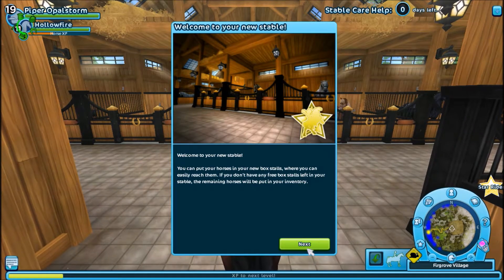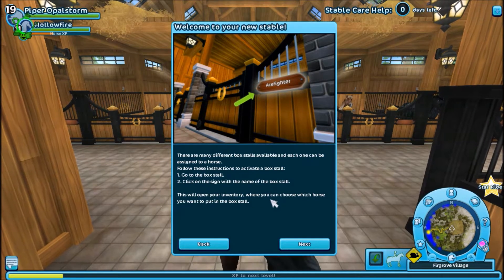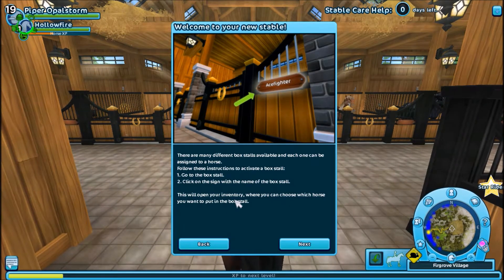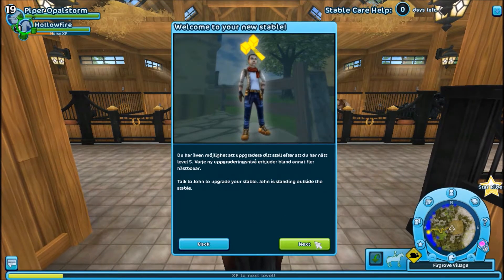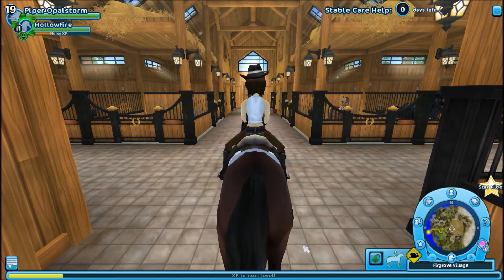The remaining horses will be put in your inventory. There are many different box stalls available, and each one can be assigned to a horse. Follow these instructions to activate a box stall: go to the box stall, click on the sign with the name of the box stall, and it will open your inventory where you can choose which horse to put in the stall. Talk to John to upgrade your stable — John is standing outside the stable. We already did that.